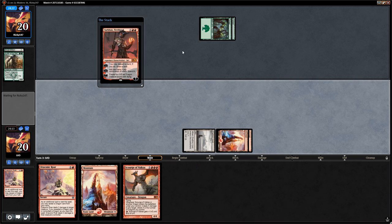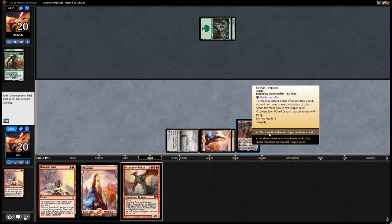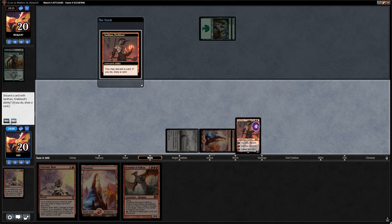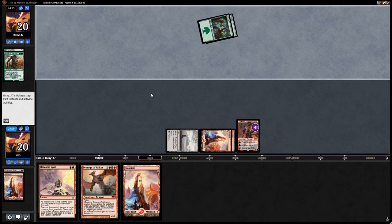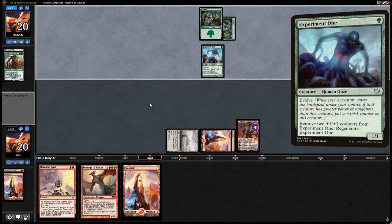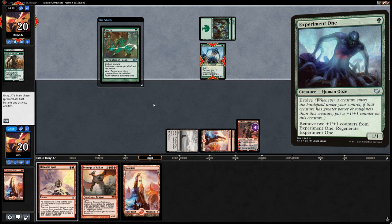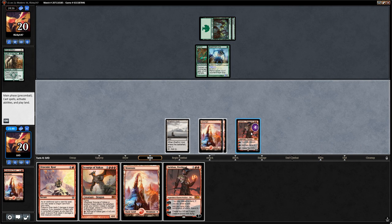We play Sarkhan and discard the mountain since we already have five mana for Scourge — we're mostly looking for more dragons. We find a land anyway, and ideally our opponent plays a creature that dies to Scourge, like their Experiment One. Rancor is fine — Scourge can kill Experiment One, and we get another turn of Sarkhan activations.